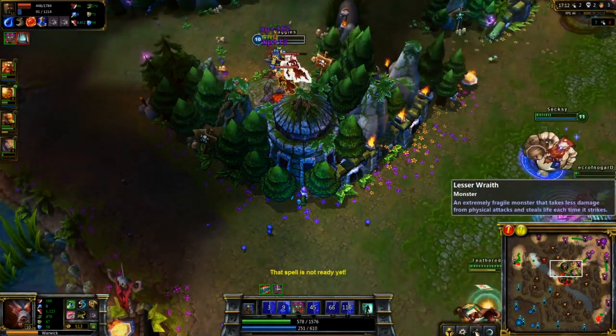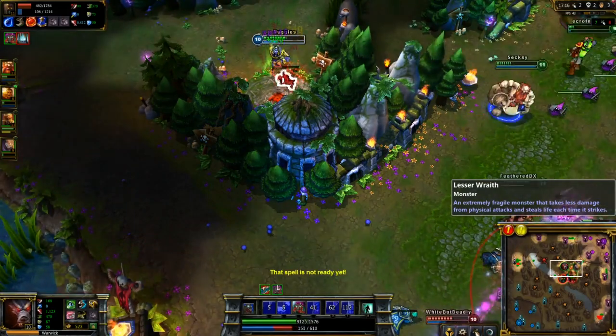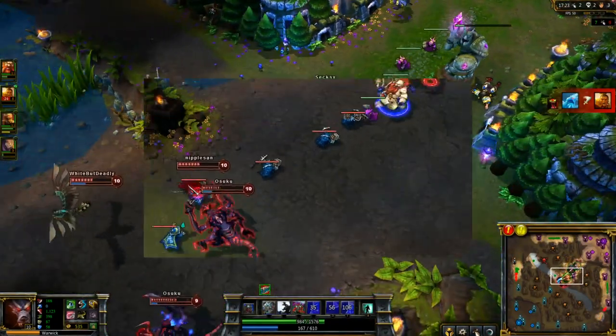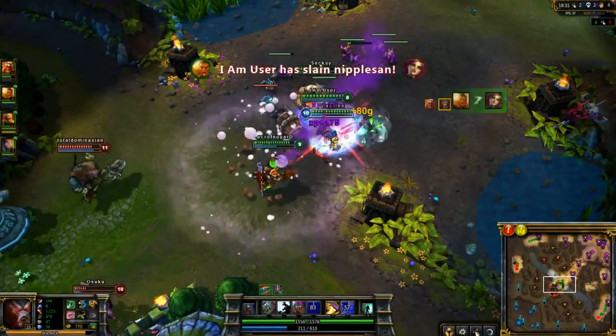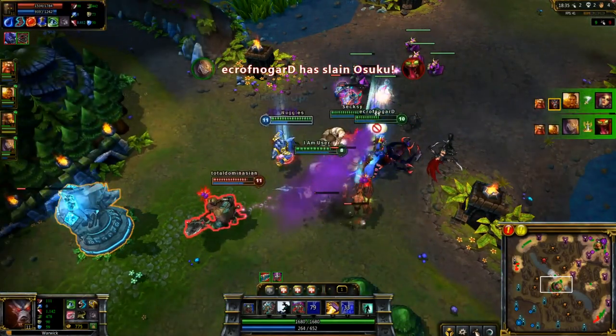At this point you can also see that I have been constantly buying sight wards. I've got my Vamp Scepter — I like to pick up one of those early just to have that extra lifesteal. You don't really necessarily need it for any specific item that I get early, but it is just nice to have that extra percentage on your physical damage. And they're catching Katarina out of position, giving Dylan the easy barrel and ultimate back in case she was able to Shunpo to someone else.